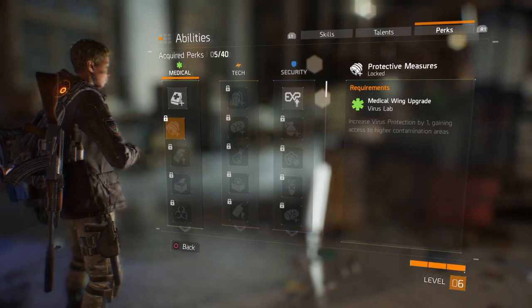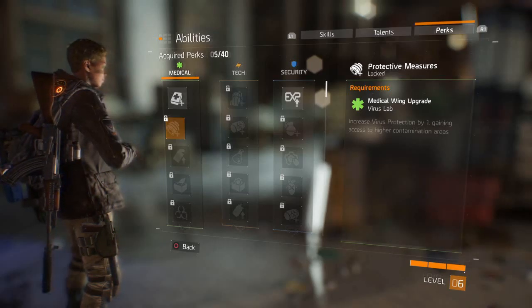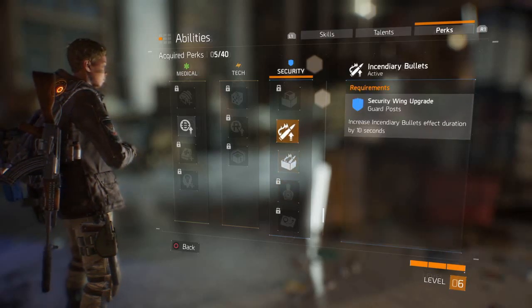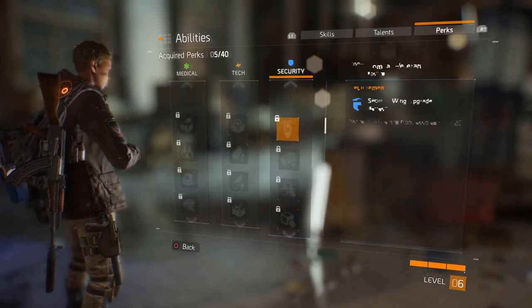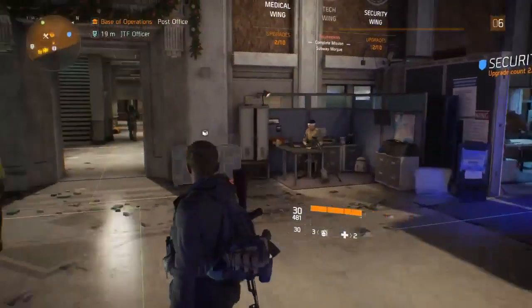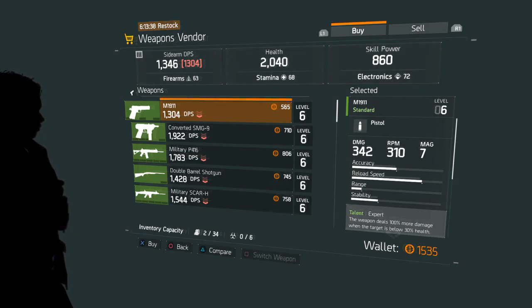Talents are also categorized into three subgroups for medical, tech, and security. Then you go over to perks — these are completely passive and equip themselves automatically. All you have to do is unlock them. As soon as you've done the action that unlocks them — like upgrading the virus lab of the medical wing — protective measures will unlock automatically and go into effect immediately. Right now I've got incendiary bullets, special ammo, and a few others.